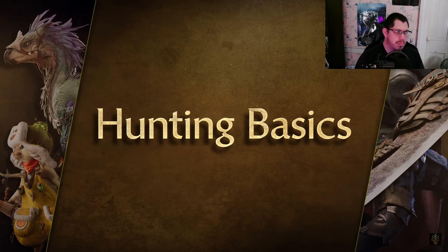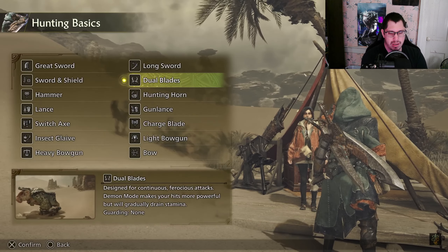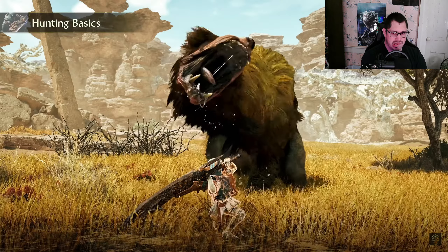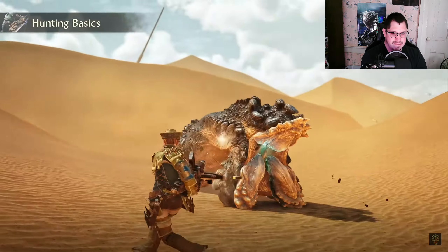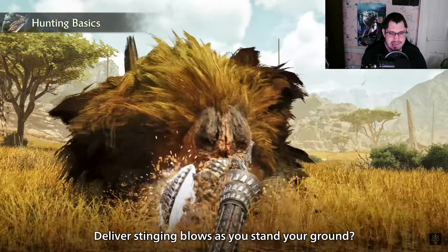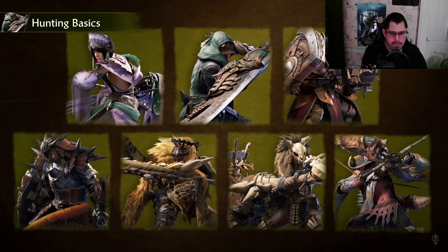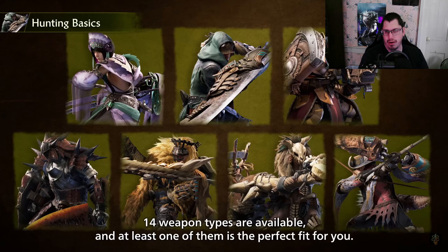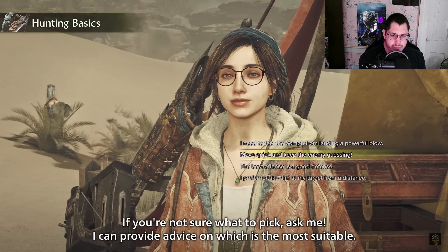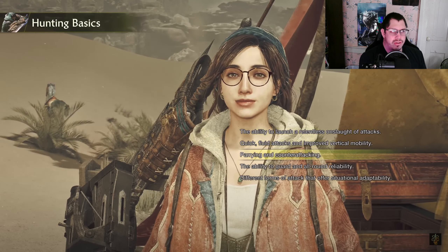Every hunter's journey begins with weapon selection. Would you rather get in close and unleash with all your might, keep your distance and dish out a relentless assault, deliver stinging blows as you stand your ground, or strike with a flurry of slicing attacks? 14 weapon types are available. I love the armor and weapon designs. If you're not sure what to pick, Alma can provide advice on which weapon is most suitable for you.